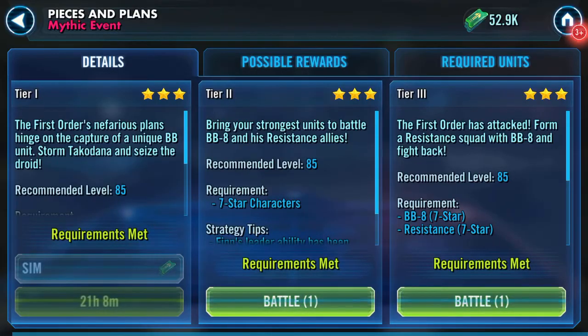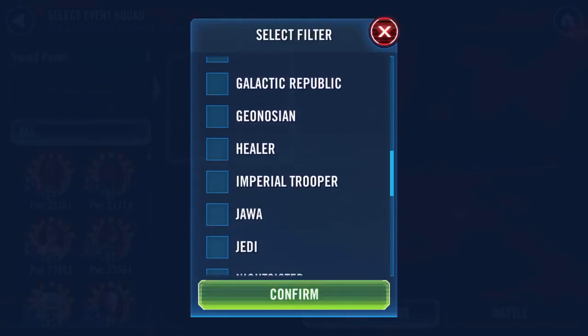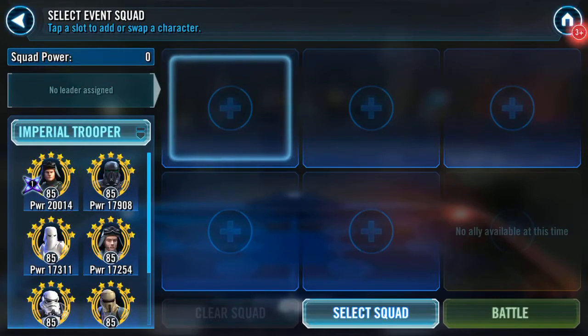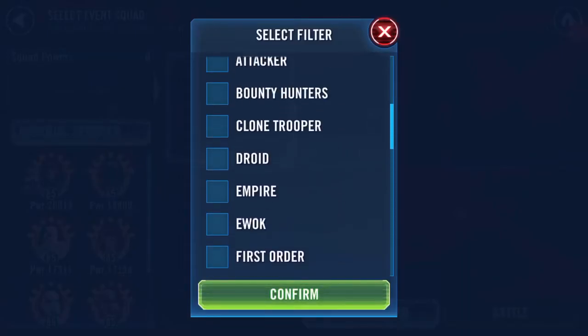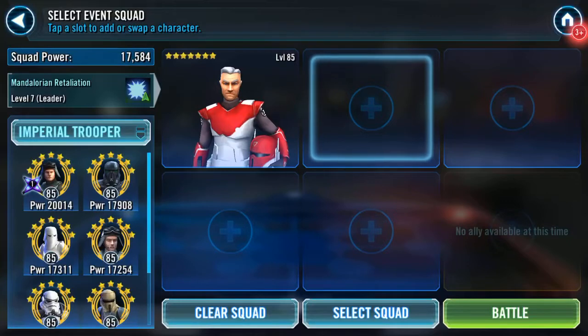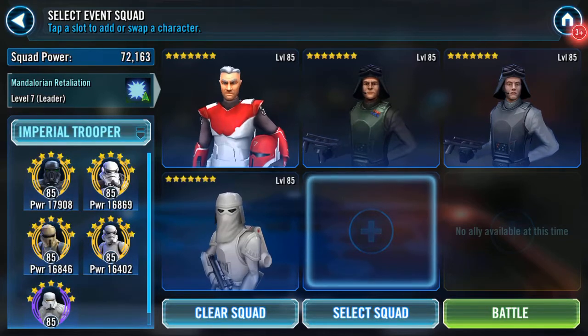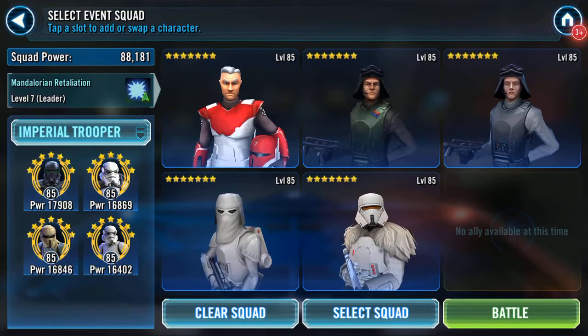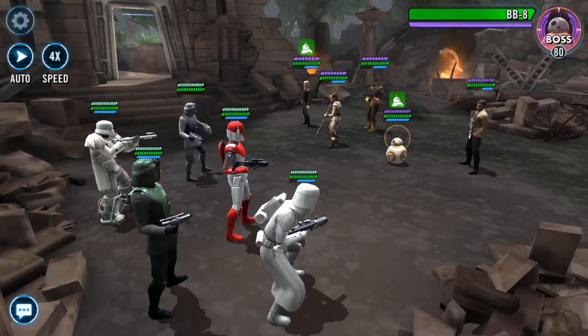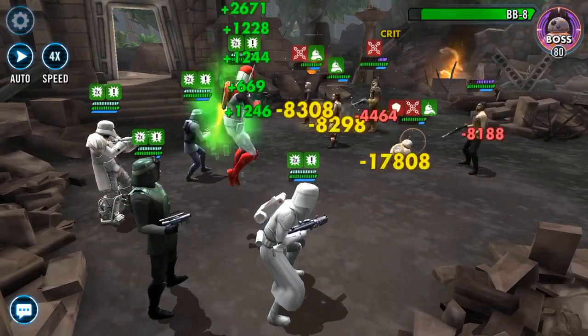Hello, Galaxy of Heroes - Pieces and Plans mythic event. I don't want to run First Order. What I do want to run - let's be completely silly - let's go Empire. Can I run a GAR lead with imperials? Imperial Troopers. So we need Stark, Veers, Snow Trooper, and my newest addition - Range Trooper, aka the line dancing trooper. Let's see what we can do here, if anything.